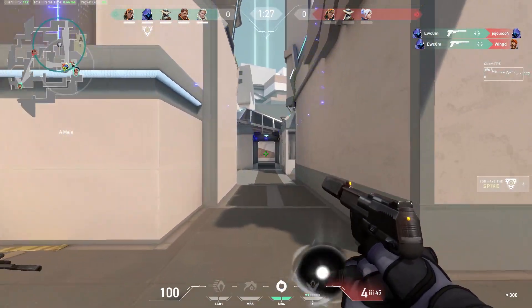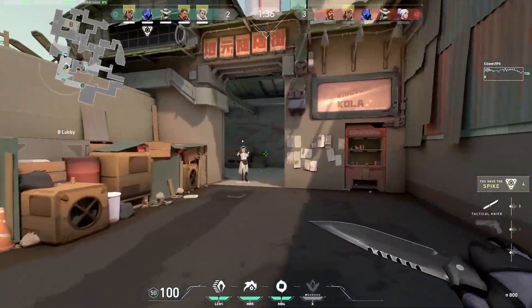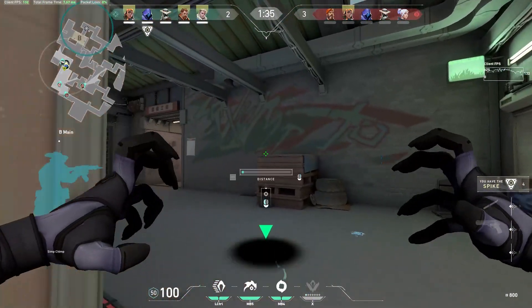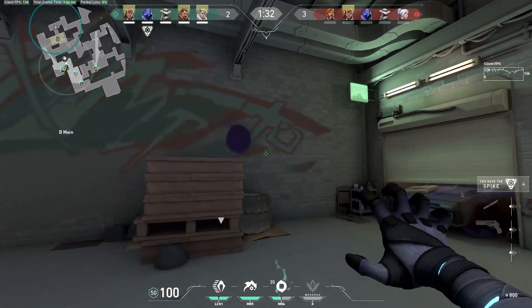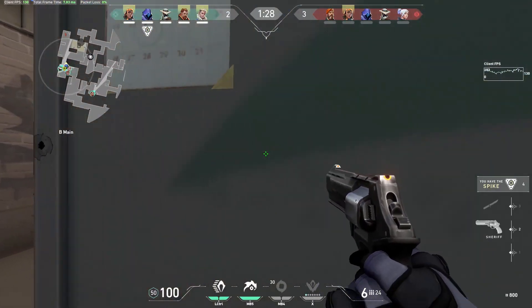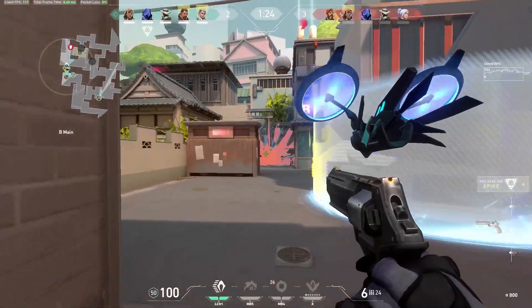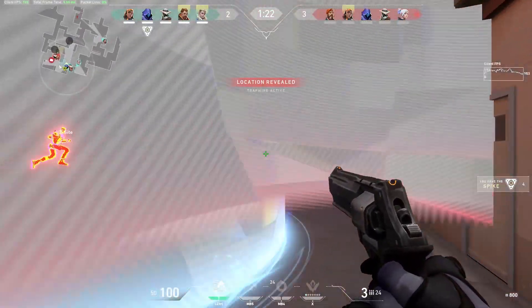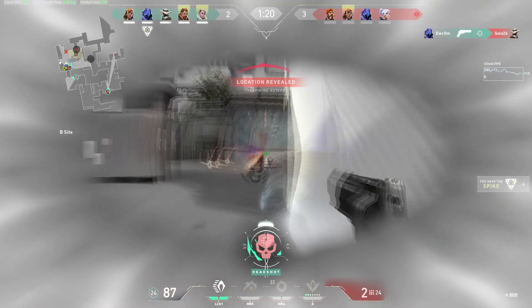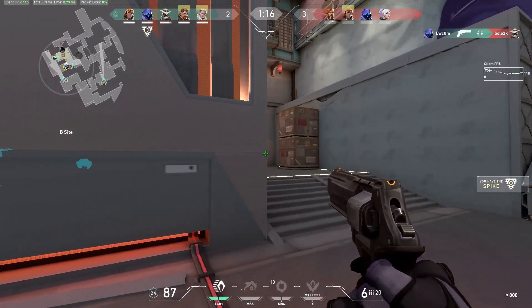Omen also brings some aid to Cypher by helping conceal the tripwires when the enemy team is pushing through them — be it by landing Paranoia or smoking them. So this is not a one-way kind of duo. This is actually a mutual duo that can perform some pretty good combos in the game, whether hiding the tripwires or helping Omen place his ultimate in the right way.